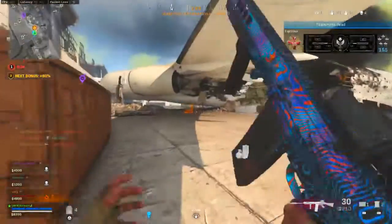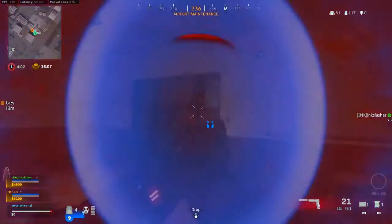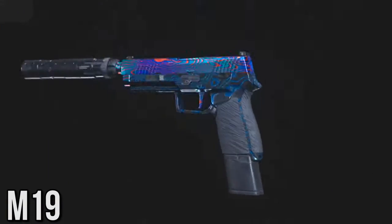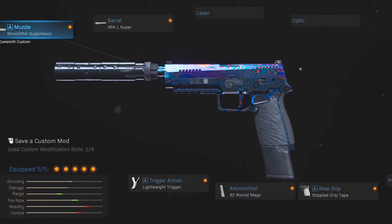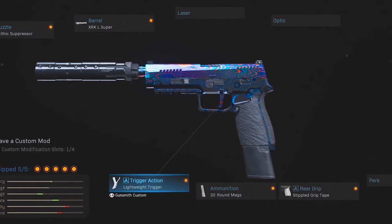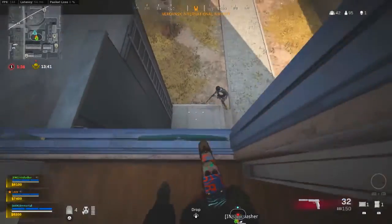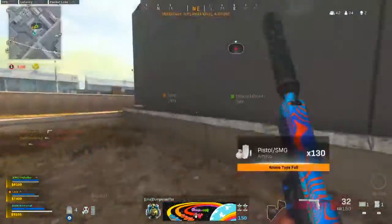Starting off with the pistols, honestly I would never go out of my way to use a pistol on a loadout. I think the pros of Overkill are so much better than anything a pistol can offer. However, that said, the M19 is surprisingly good in Warzone, ever since the Rennettis and the Snakeshots got nerfed. So here I'm rocking the Monolithic Suppressor — as always a must-have in Warzone — then the Super Barrel for better range, the Lightweight Trigger to spam it faster, the 32-round mags, and the Stipple Grip Tape for better mobility. The M19 is surprisingly good, so if you ever find yourself wanting to use a pistol, this is the one I would recommend.